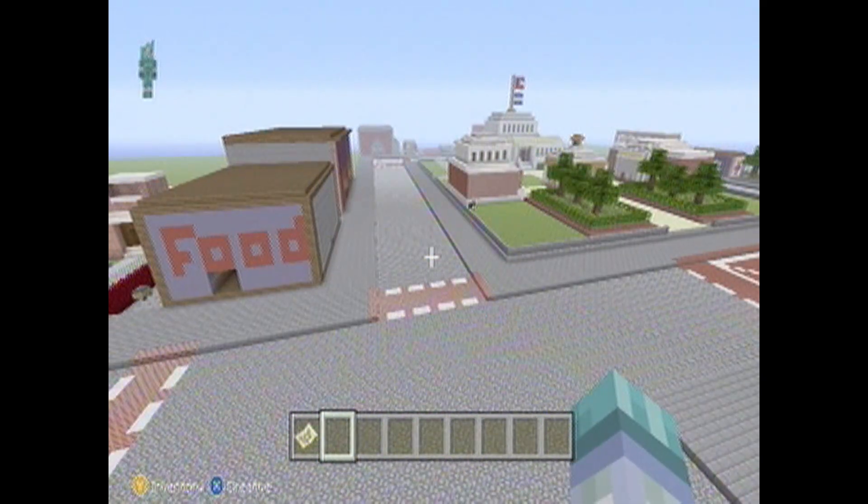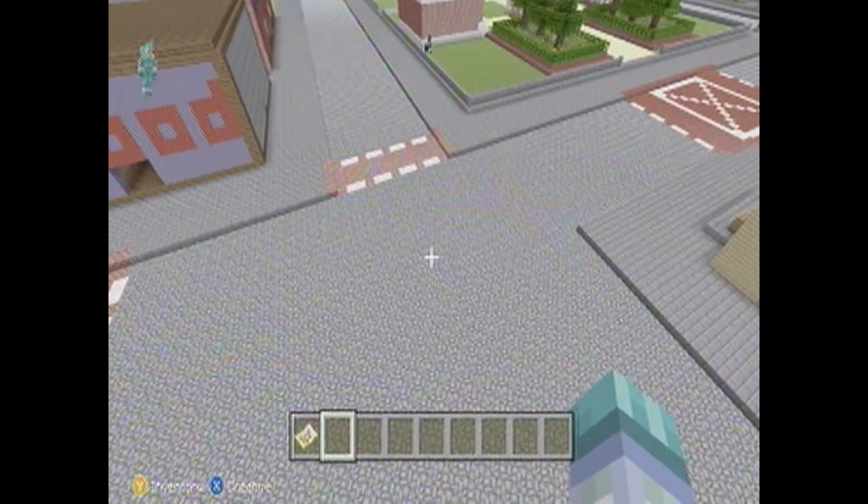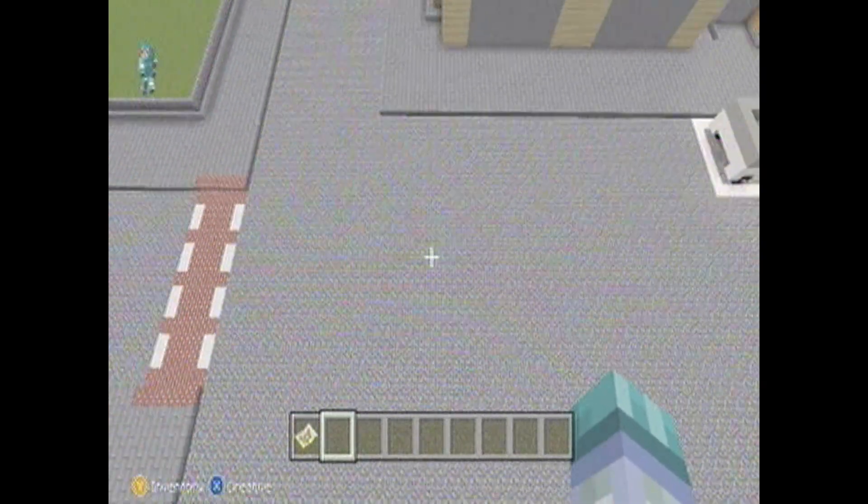Here we're overlooking the town. We have the cobblestone roads in town, because if you go to something like Boston or a historic town, there's always a historic portion.